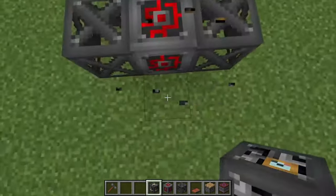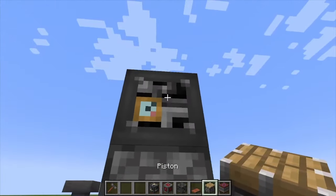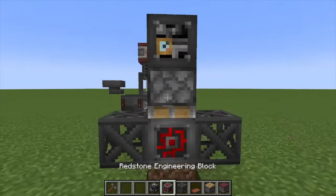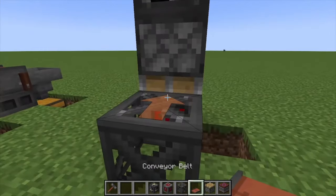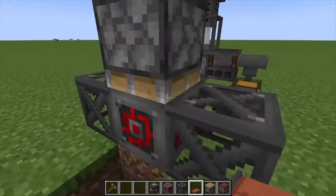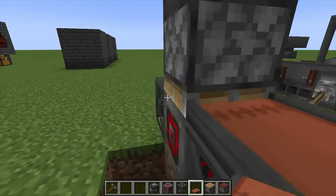...then break that out, put down our piston, and on top of that is actually a Heavy Engineering Block. To build this one we also need conveyor belts. Depending on which way you face these, they both have to be the same way — whatever way you want the conveyors to run.